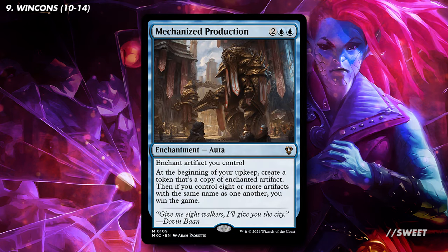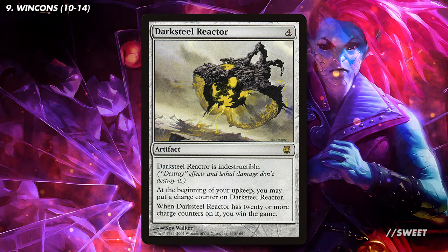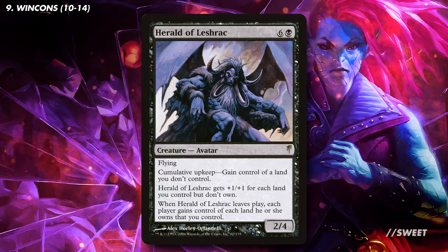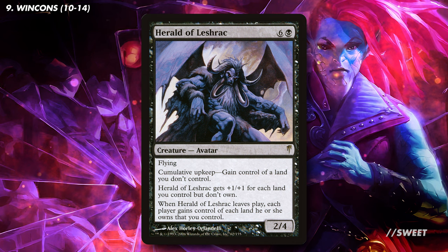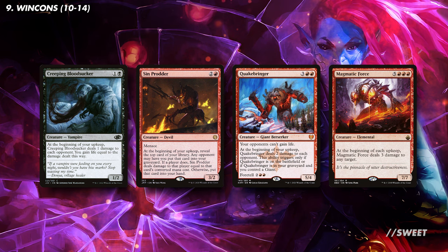For alternate win conditions, Mechanized Production can already win games with Treasure, but in this deck with all our upkeeps and equipment it really pops off. Darksteel Reactor comes in and once we've had 20 upkeeps with it, we just win the game — a very nice clock. Herald of Lashrak has cumulative upkeep — gain control of a land, which grows each upkeep: first one, then two, then three. Before you know it you could have every land in play and a massive flyer. Cards like Creeping Bloodsucker, Sinprodder, Quakebringer, and Magmatic Force make opponents lose life on each of our many upkeeps — perfect for finishing off a game of Commander.